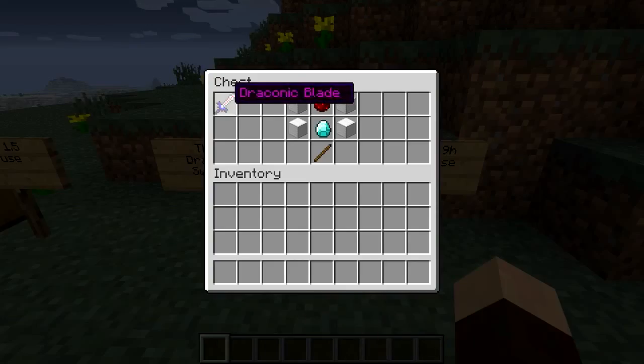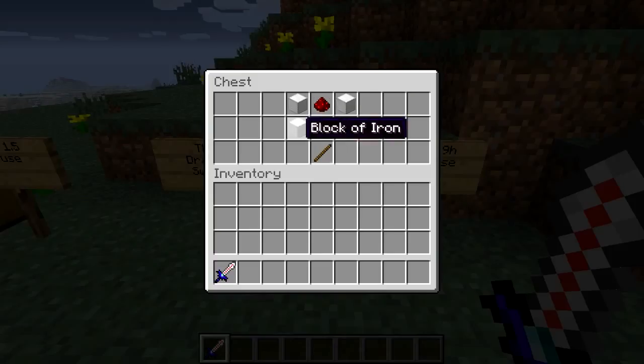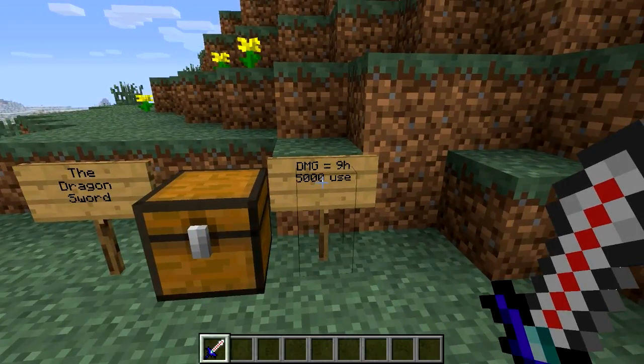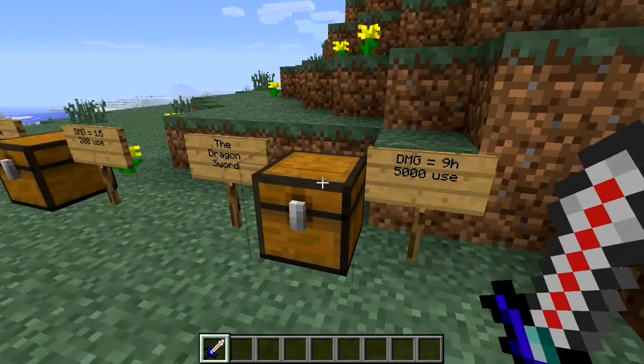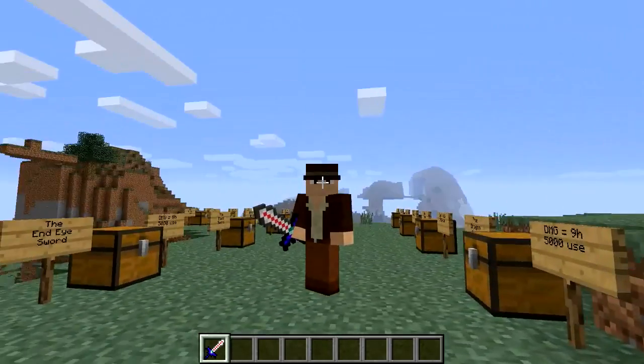Next is the dragon sword — or actually the Draconic Blade, as it's been changed. The mod maker has yet to update his forum post on the Minecraft forums. This takes quite a lot to make: four iron blocks, redstone, a diamond and a stick. But you do get nine hearts of damage — which is a lot of damage — and 5,000 uses, so it is worth the materials.